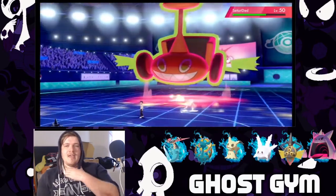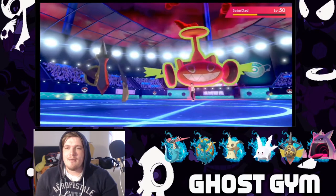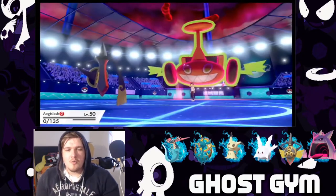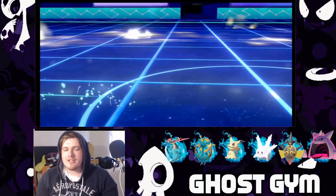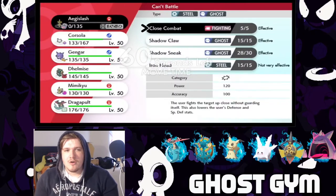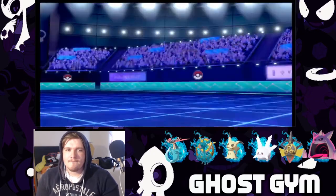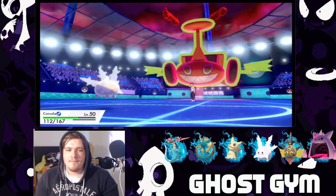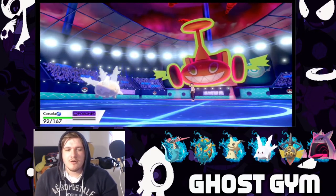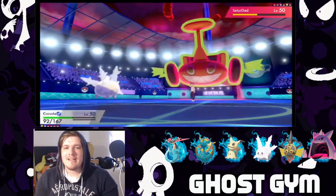He gained some special attack back. This shadow sneak's gonna hurt though. The question is can he hit me with max lightning and knock me out — yes, he does knock me out. I think we're in a bad spot. Those two bold predictions at the very beginning might have cost me the whole match. I'm gonna switch into Corsola — why not will-o-wisp? All those spikes though and I got poisoned.